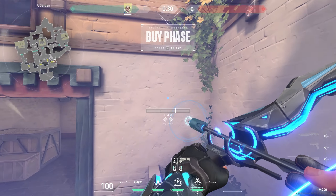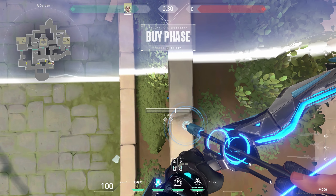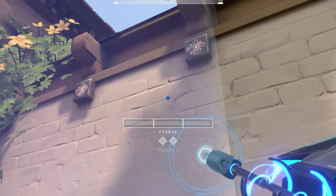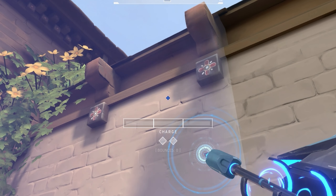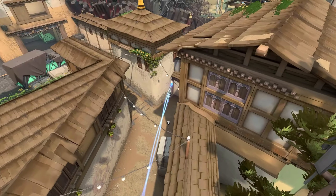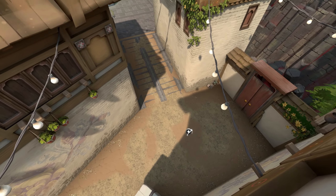First jump here and line up yourself like this. Then find this spot and put the second charge bar line to it, like this and tap it while jumping. With this arrow you can move faster with your team.